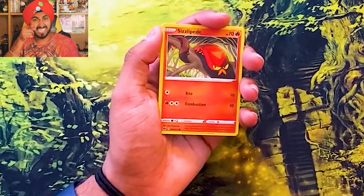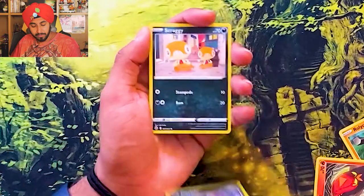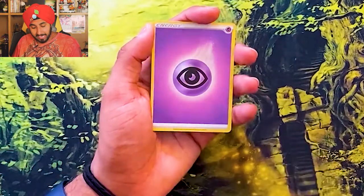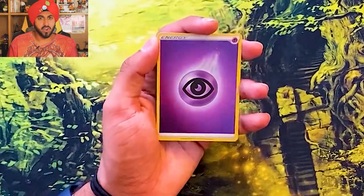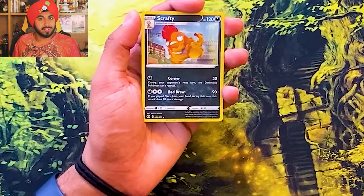We got a Sizzlipede — sizzle, sizzle. A Purrloin. We got a Scraggy. And we got a Reverse Holo Psychic Energy. And the last card is a Rare Scrafty.